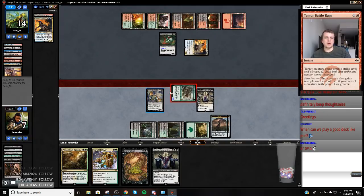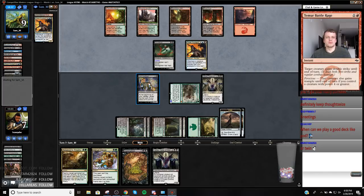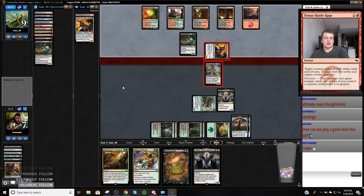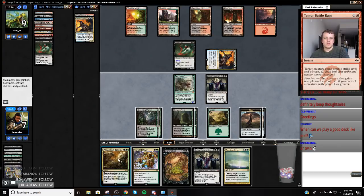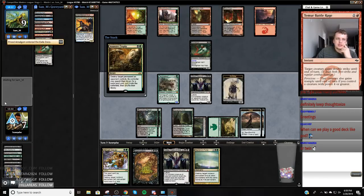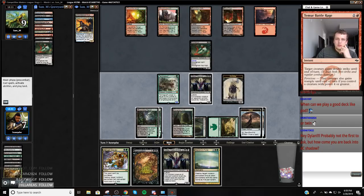And I will attack with Tarmogoyf. I'm going to chump block with my bomb. They attack. They dredged Dark Blast — interesting. Oh, they did it because it would kill my Kalitas. We'll go Decay, Trophy, and end this game. I could just go trophy this — as they get their Bloodghast back, we pulse the Bloodghasts. I'm just going to give it a go tonight.